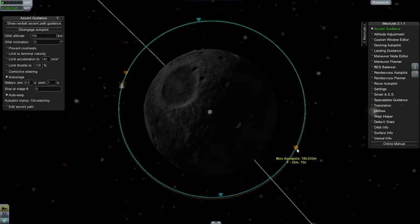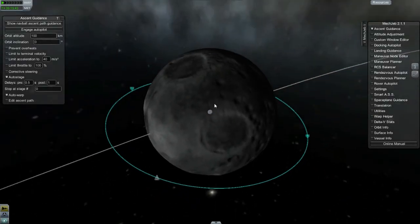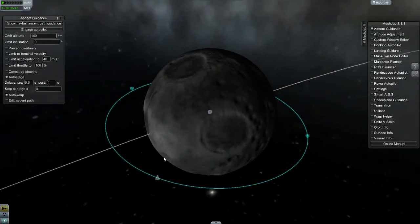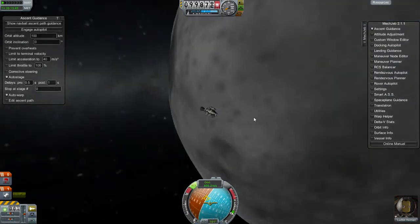And there you have it — you are in a pretty much almost perfect orbit. Periapsis 103.96. That's not too bad; that's a pretty decent orbit. So now you're in orbit around the moon. Pretty cool stuff.